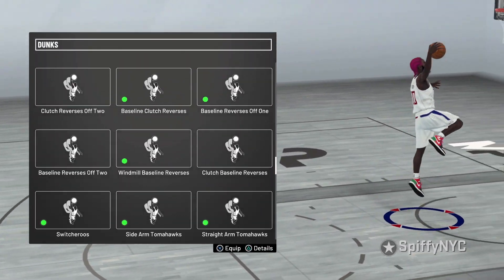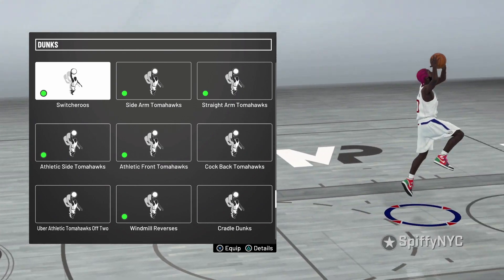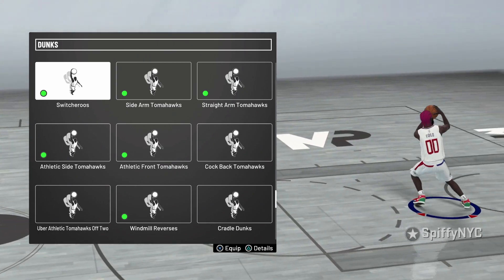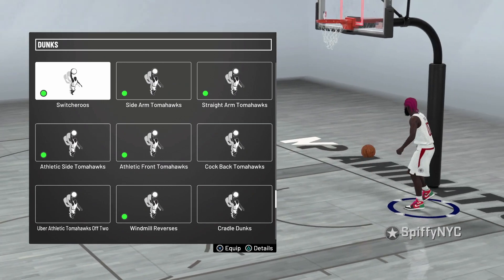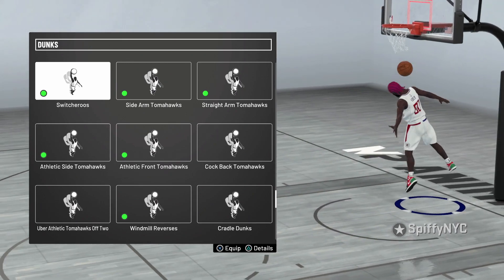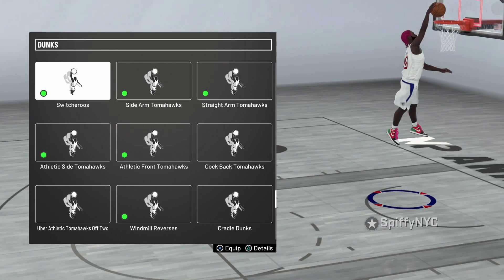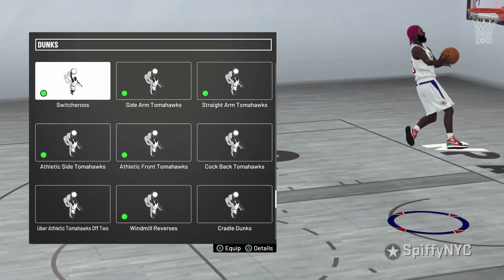Next we got switch rules. This is also a flashy dunk. This dunk activates your contact dunks — I've gotten lots of contact dunks with the switch rules dunk. You want to put this on. I've gotten a lot of dunks switching from my left hand to my right hand or vice versa and just dunking on them. This dunk activates a lot of contact dunks, so you want to put this one on.